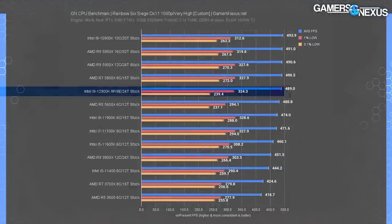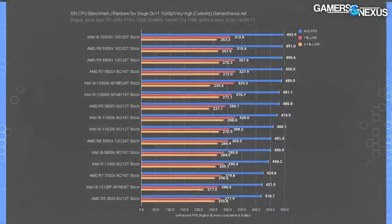Time for Rainbow Six Siege. As a reminder, if your CPU drops below 100 FPS in this game, Jensen Huang personally shows up and repossesses your GPU. Up next is Rainbow Six Siege, which brings us back to ultra-high FPS games and a very hard CPU bind.